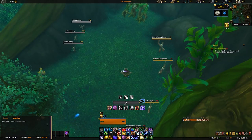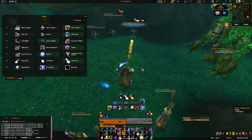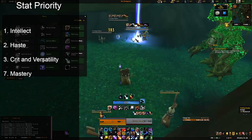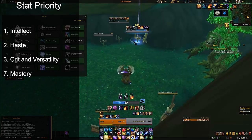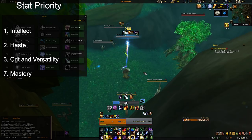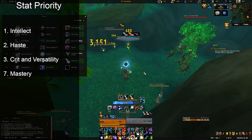As for how you should gear, in general you should sim yourself rather than follow a guide for gearing. These are sweeping statements based on what we've seen from sims regarding the gearing process for Moonkin moving into BFA and the pre-patch. Intellect is now a much more important stat in the pre-patch and moving into BFA because of how much secondaries have been nerfed and Intellect buffed — it will be your top primary stat. A rough approximation of secondary stat priority after Intellect is: Haste, then Critical Strike equal to Versatility — both are pretty close. Mastery is pretty far down and is not great anymore after the nerfs to the mastery coefficient.